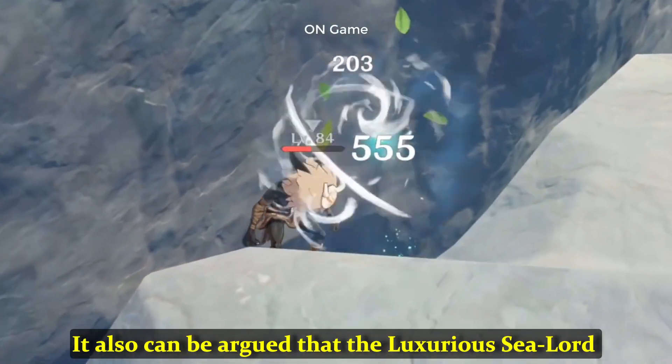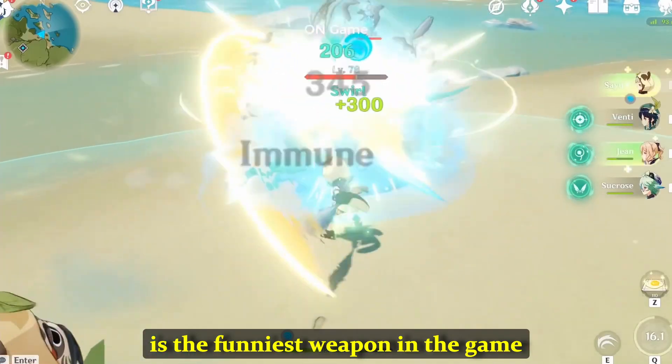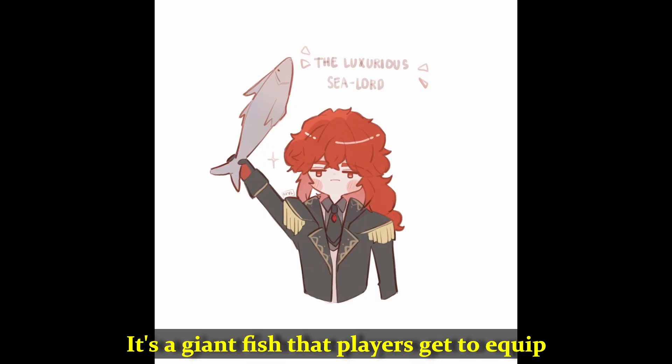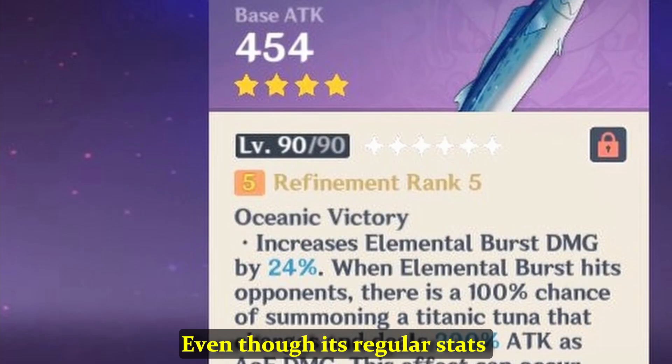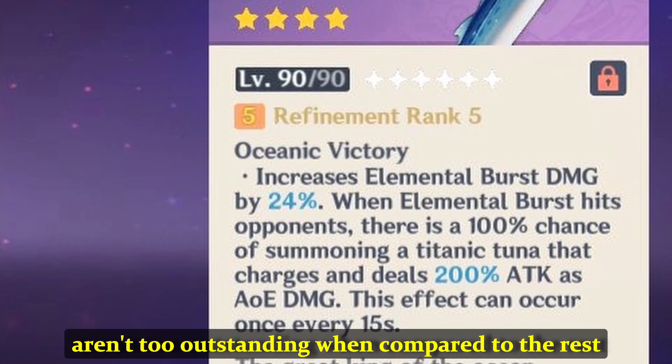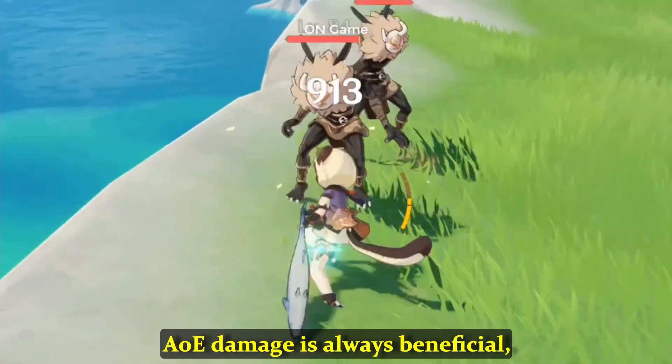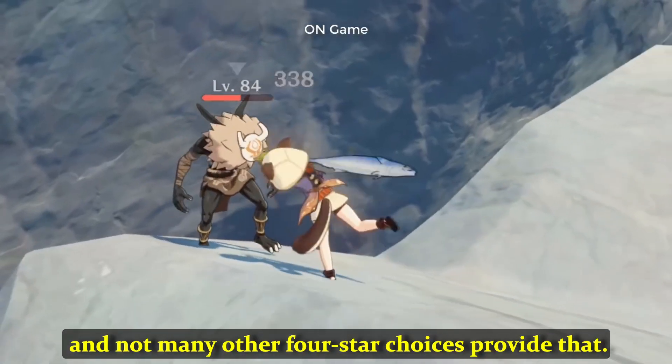It can also be argued that the Luxurious Sea Lord is the funniest weapon in the game. From an aesthetic standpoint, it's a giant fish that players get to equip and use on the field. Even though its regular stats aren't too outstanding compared to other 4-star weapons, AOE damage is always beneficial, and not many other 4-star choices provide that.